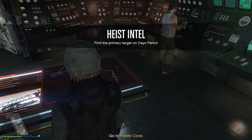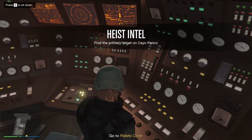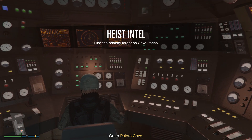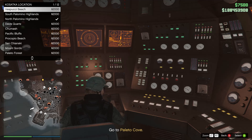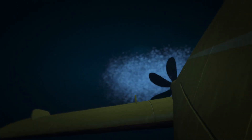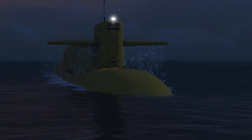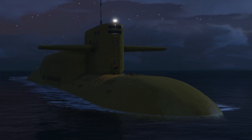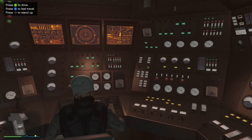It says to go to Polito Cove. What I like to do at this point is jump onto the sub main helm, go to Fast Travel, and travel. It saves a lot of time — I would highly recommend it. The amount of money you make from a Cayo Perico heist is anywhere from — I haven't made anything less than $1.1 million, and the most I believe was $1.8 million. You can do that in less than an hour, and it costs maybe $5,000 to $15,000 to get it all set up. It's pennies.